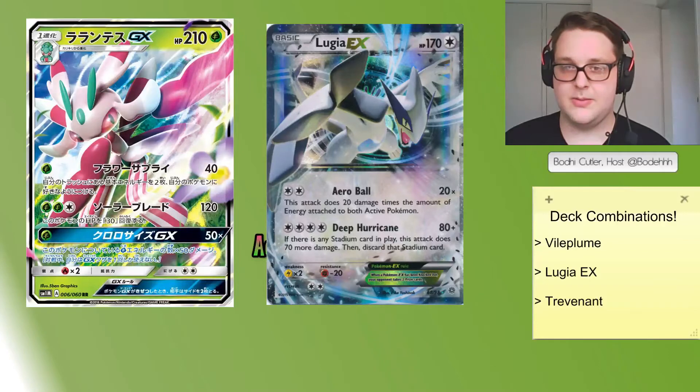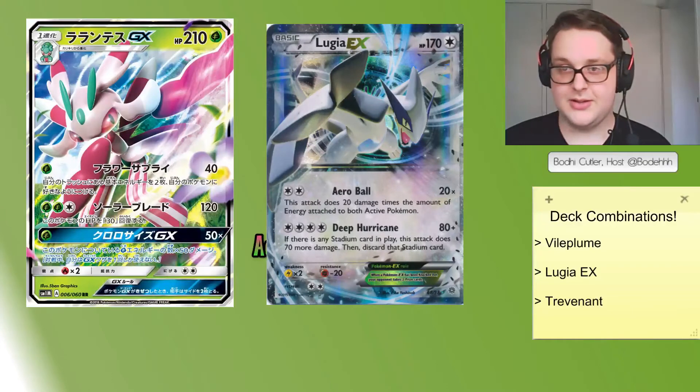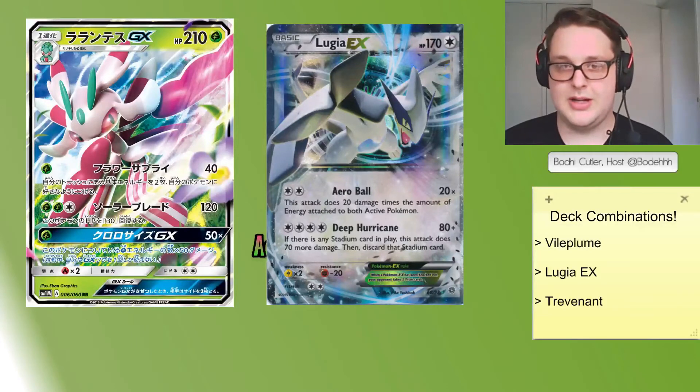There is a lot of potential with this combination. You can also use the Baby Lugia, which costs three Colorless for 60 damage and does 60 more if the opponent's Pokemon is an EX. I don't have a finalized list yet — this video is only meant to be a short overview of some combinations you can do with Lurantis. When the set drops we will try to get some full lists for you all.